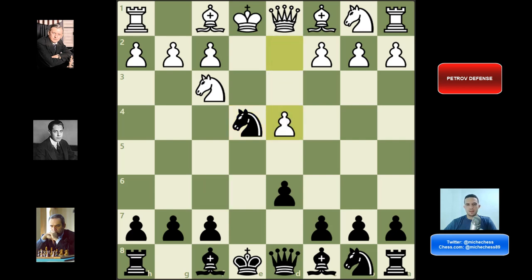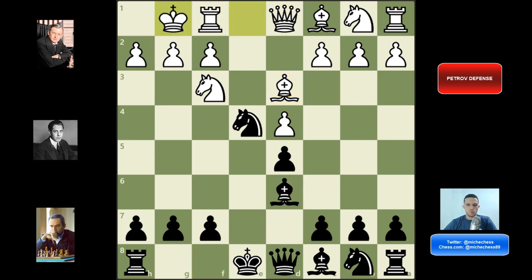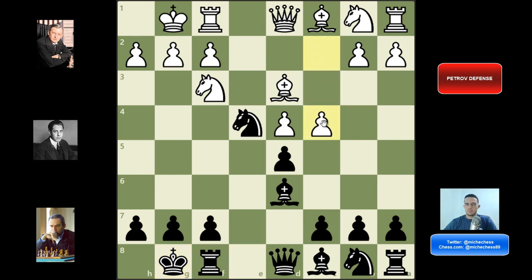The other line is when they play d4. This is the Classical Attack — it's the main line in Petrov and the most popular way to face Petrov Defense. After d4 we play d5, and here they should play bishop d3. We have two main alternatives: bishop e7 or bishop d6. We can also play knight c6 first and then bishop e7 later, which is the same as bishop e7 directly. But I think the best line is bishop d6 — it's a little more dynamic and probably a little more interesting. White castles, and we castle as well. Usually they play c4 here — this is the main line and most important move.